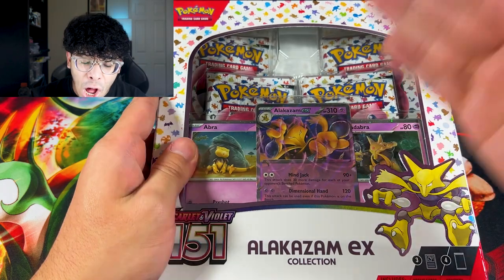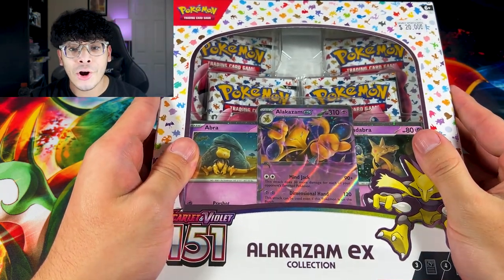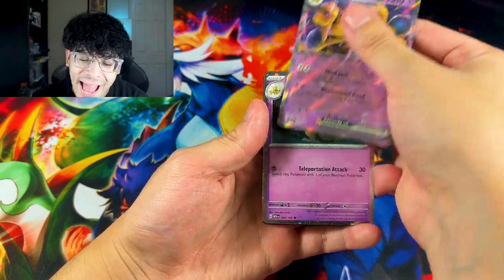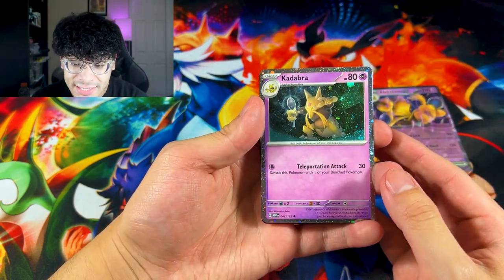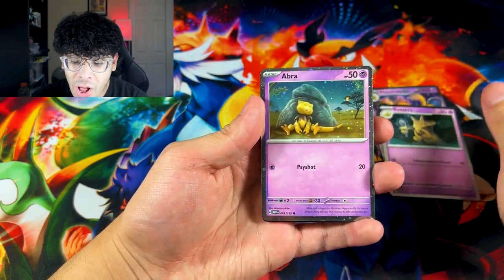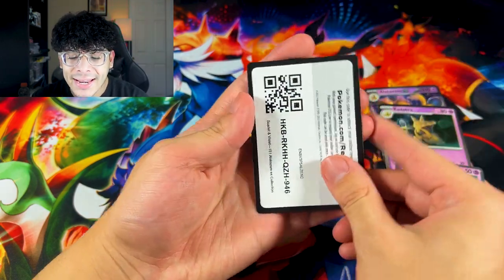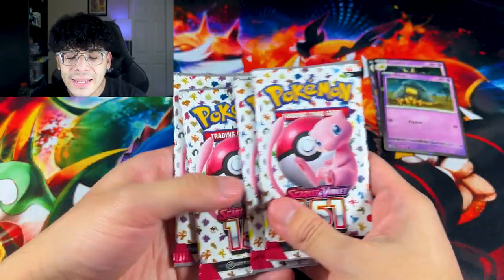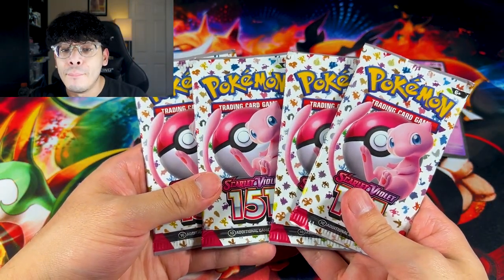We got the $20 box — let's crack it open. So on the $20 box you get yourself an Alakazam EX card, Kadabra — that looks absolutely crazy — you also get an Abra and a code card to use in the online TCGO, and then you have your four boosters.